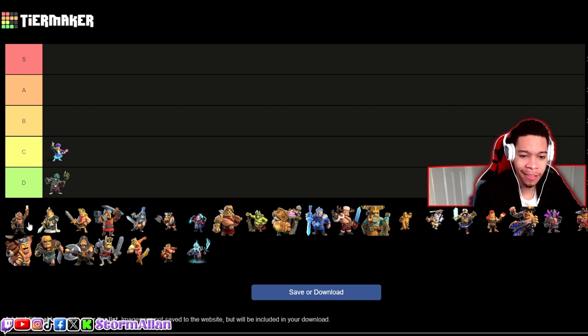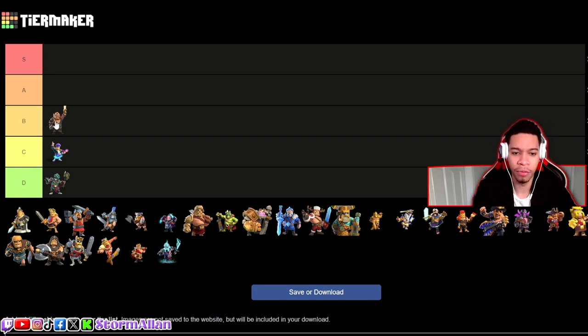We have the Champion King next — not the worst skin in the champion bundle; I'm looking at you Grand Warden with your magneto helmet. I don't think it's an A skin because I don't really have fun with this skin. The sword with the flames on it is pretty nice, but I'm not a fan of the helmet. I prefer him without the helmet. I'm gonna go with low B for now.